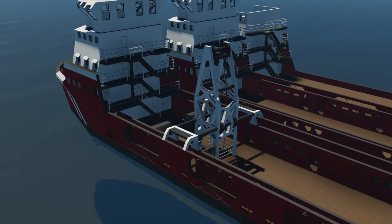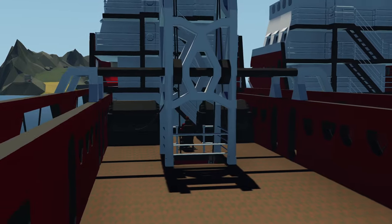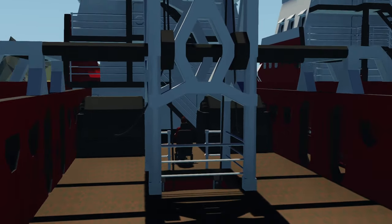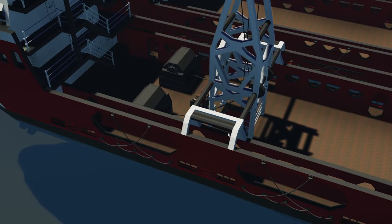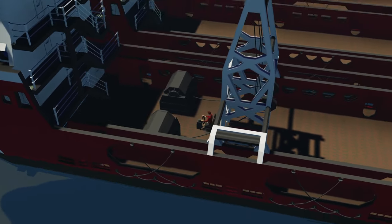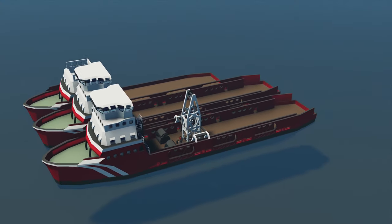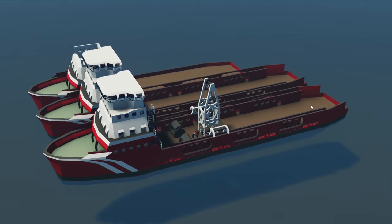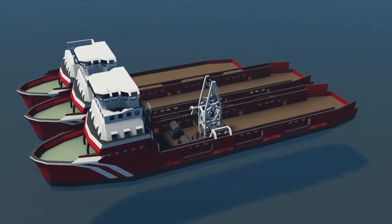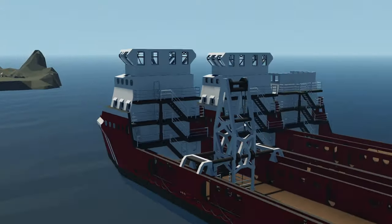We've actually gone on to do this thing right here - this is actually the structure for the diving bell. If you don't know what a diving bell is, essentially it's like a little capsule that you sit in and get lowered down into the ocean - kind of like a submarine, but not really controlled. Anyway, we're going to go ahead and continue with this today. I'm going to add a bunch of lights to the actual deck, add some lights to this as well, and maybe add some sort of structure to the top of the bridge to try and make it look a little bit nicer. So let's get to it.